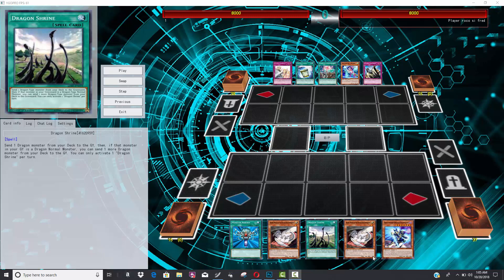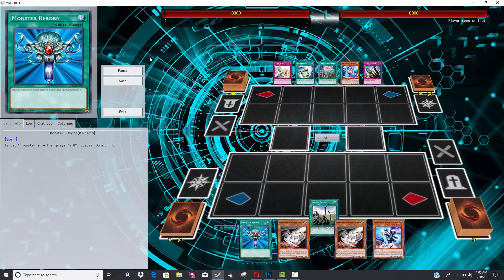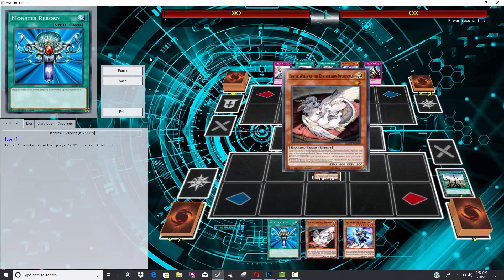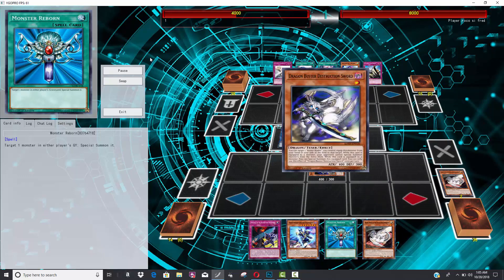Guard dragons do that for dragon archetypes because not only do they allow you to easily go into link monsters, but they allow you to pull Red-Eyes from your deck, get its effect off, summon it back from the graveyard, and pop off from there. Buster Blader before Master Rule 4 had this super lock with the Destruction Swordsman fusion and the Buster Dragon synchro — combine those two and it's like having Number 41 on the field but only affecting your opponent.